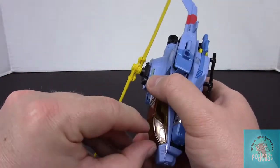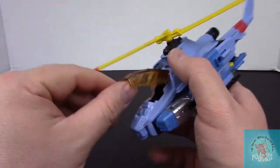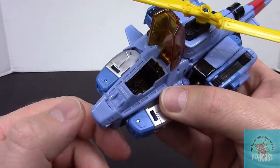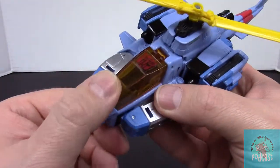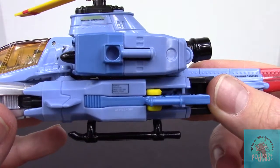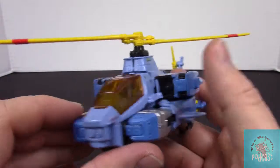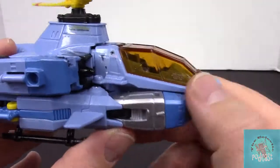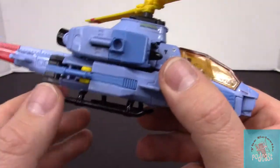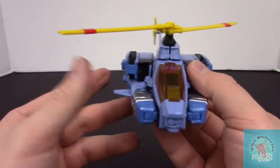Cockpit does open — it's got a nice seat in there with some nice molded detail inside. It did come with a bunch of stickers that kind of added a bunch of nice little details to him. It's really cool — it just came with a lot of extra little things on there. For the price I think he's a hell of a figure.